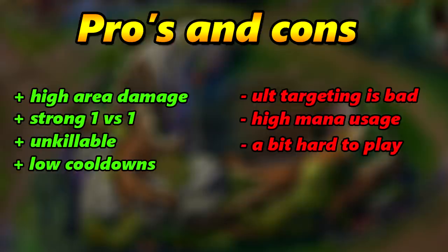Since you're building cooldown reduction on Hayabusa, you'll have very low cooldowns and can just spam your abilities. The downside is that spamming abilities uses a lot of mana, so blue buff is really necessary. You have to be careful to always have blue buff because your mana pool will empty very fast. Also, the targeting on Hayabusa's ultimate is a bit bad - when there are minions nearby, the ultimate will also target them. When enemies are standing between minions, kill the minions first before using your ultimate.